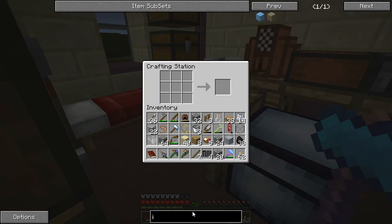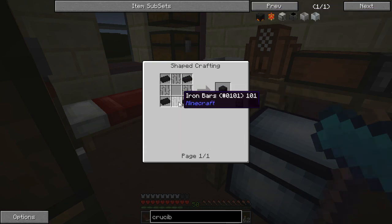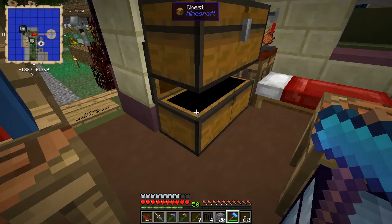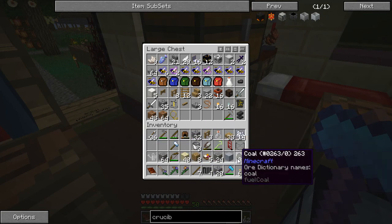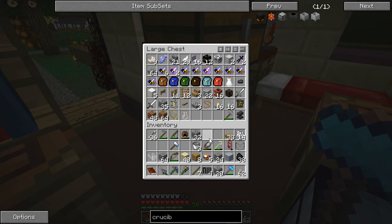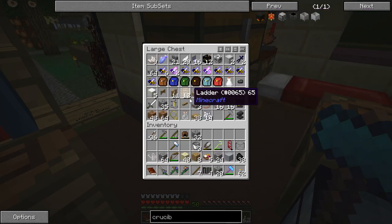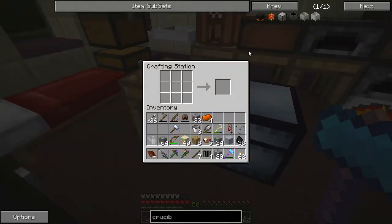I need burnt bricks — bricks in the vat. I'm going to tell you right now, Jerry, the crucible is inaccessible for a moment. Why? Because I put a hopper in front of it so it auto-feeds it cobble. I need four copper ingots. The Mariculture tanks are actually a lot cheaper than all the other things I've seen.